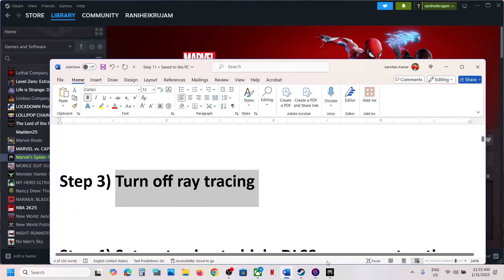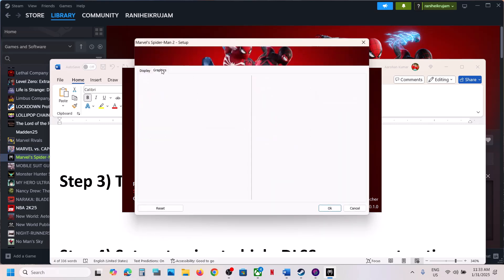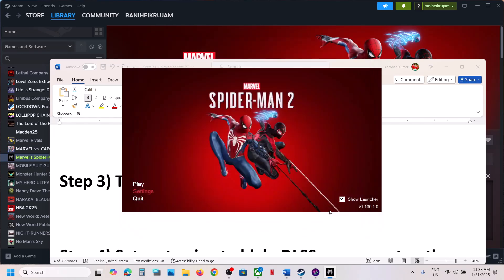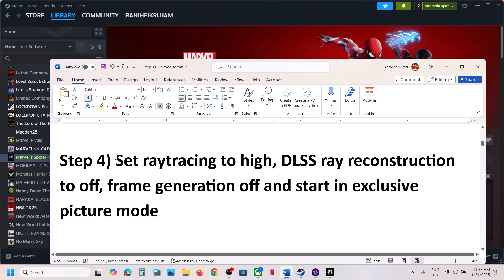The next step is to turn off ray tracing. Go to the launcher, go to settings, then go to graphics. Over here you can see ray tracing preset — turn it off, click OK, and then launch the game and check.